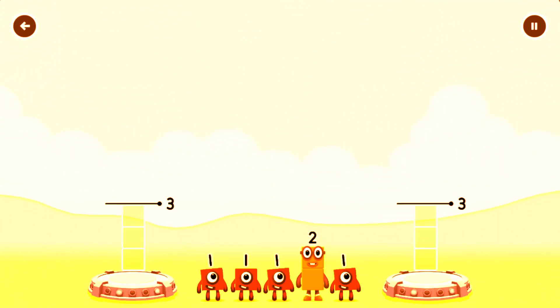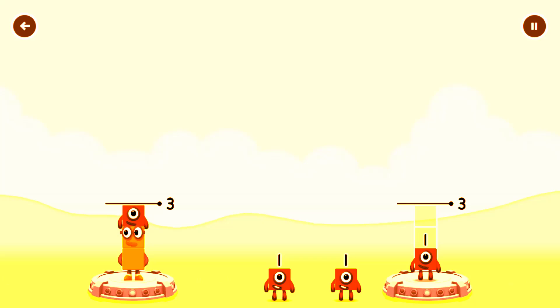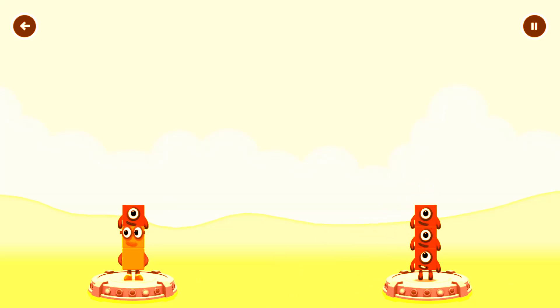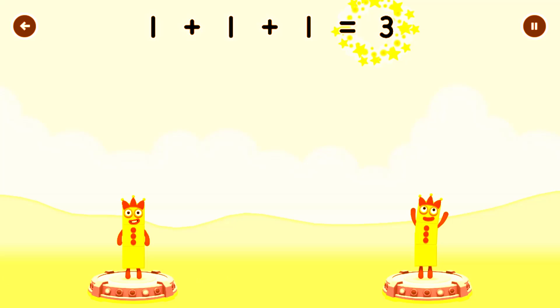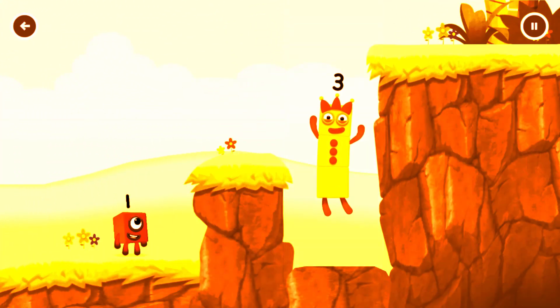Share the number blocks evenly to make 2 groups of 3. 2, 1, 1, 1, 1 — You've solved it! 2 plus 1 equals 3. 1 plus 1 plus 1 equals 3. 3 equals 3. 3 — Yes!